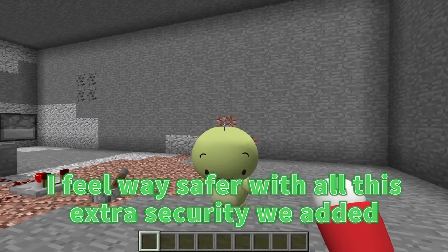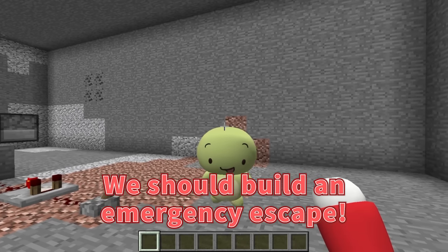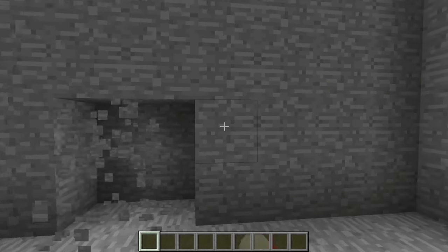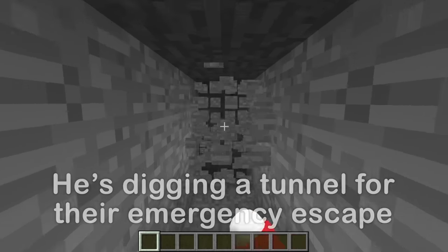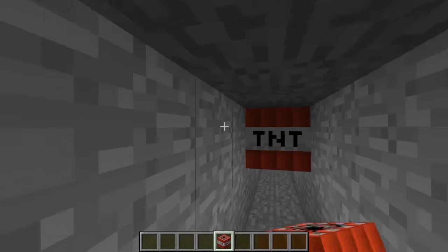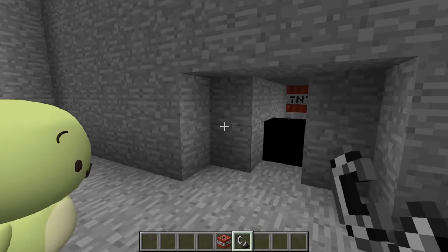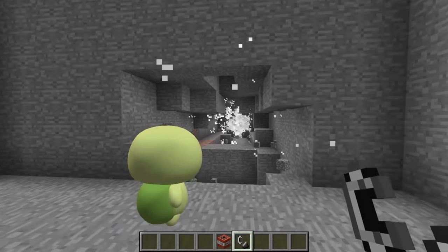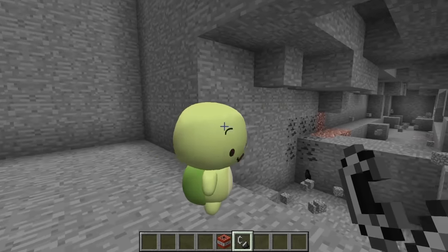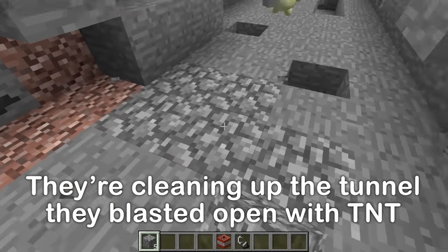But Mikey, what if the zombies manage to break through all our security systems? We should build an emergency escape. Sixth: emergency escape. I'm gonna dig back here, and for this emergency escape tunnel I plan on using some TNT — blast it wide open! I'll load it up with as much TNT as I can. That's plenty of TNT. Three, two, one! That tunnel was easy! Let's clean it up. This is number six, our emergency escape — we're making it just in case we need it.